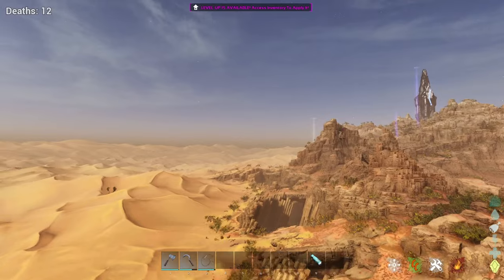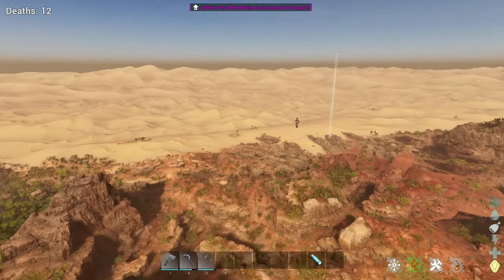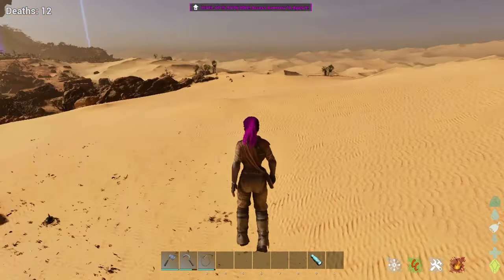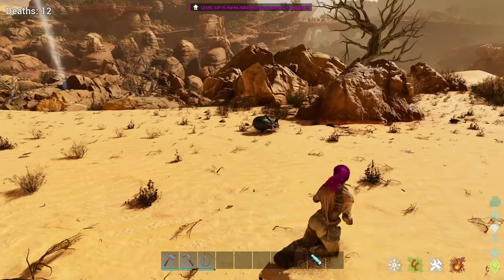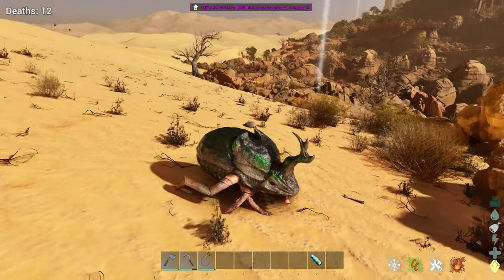My current location is 63.7, 15.6, so that's another area where you can find dung beetles. I'm going to bring you guys to a couple of spots where I've seen them spawn for sure. Heading over to the other side of the dune — like I said, they can be all throughout, but I thought it would be easier to show you that you don't have to go into caves.